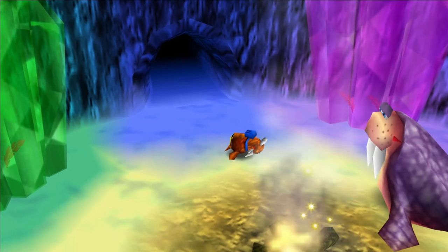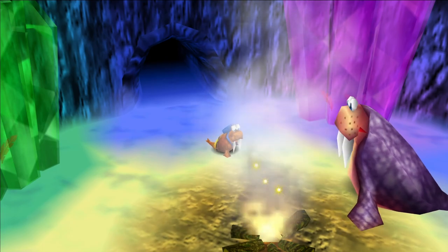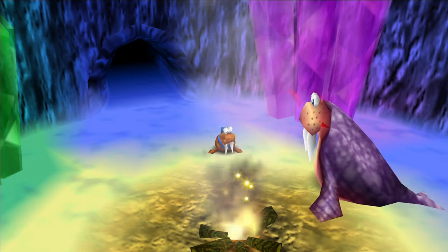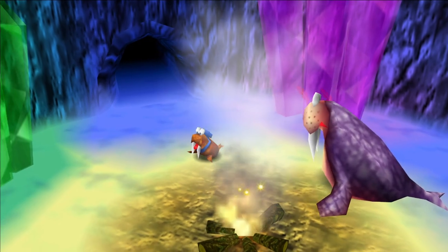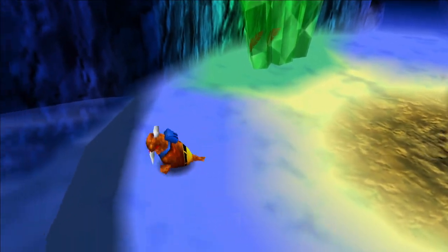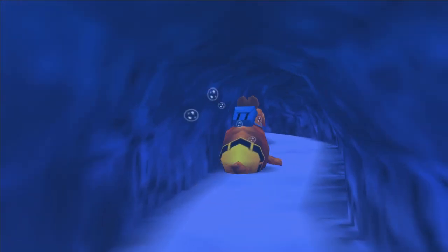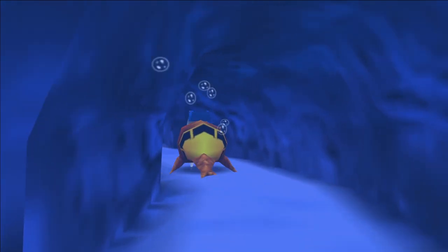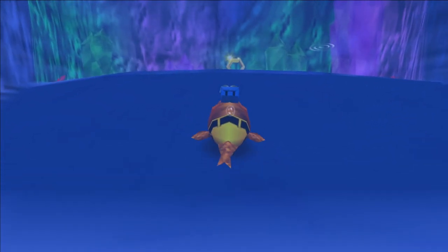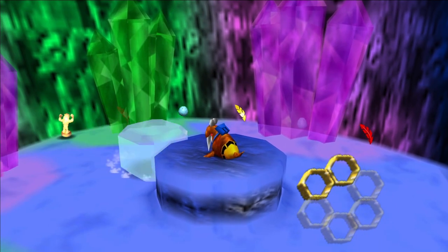The next honeycomb piece is when you get the walrus transformation from Mumbo's Hut in Freezeeasy Peak. The only way to get into Waza's home is to be the walrus because he doesn't trust Banjo since he doesn't like bears. Enter here, go underwater to the left, and there's a little tunnel. Make your way all the way through, and when you reach the end you come out the other side — and there's a honeycomb piece. That's the second one of Freezeeasy Peak.